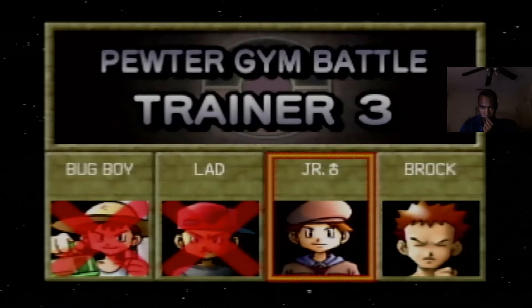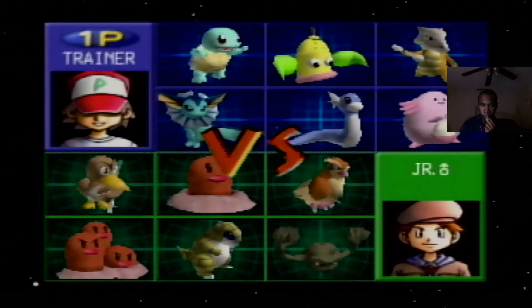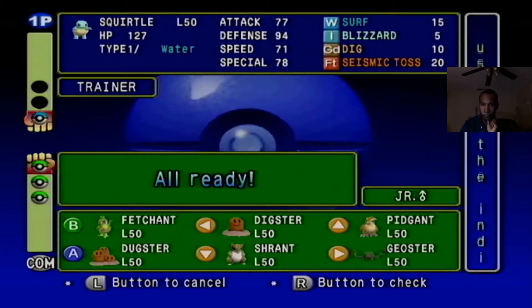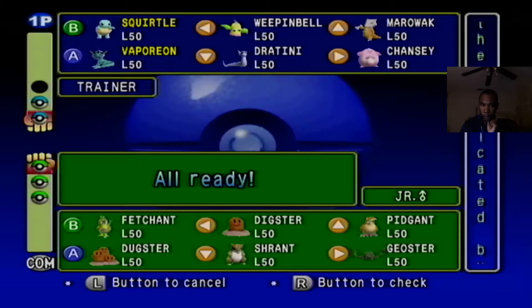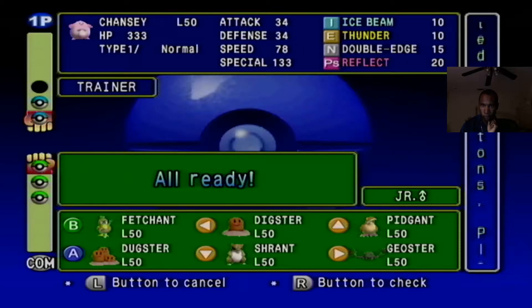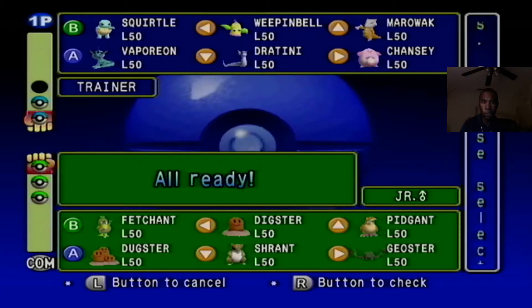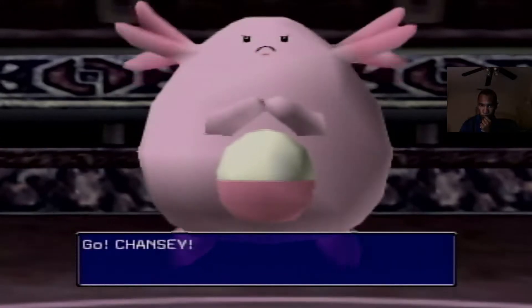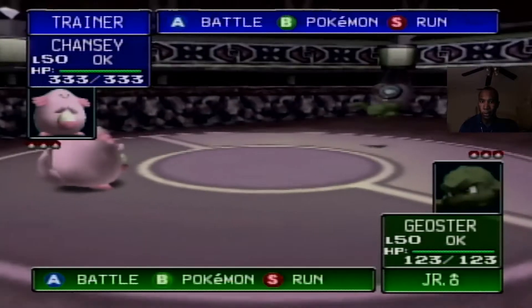All right junior trainer, what you got? He's got Diglett and Dugtrio, so four of these are ground types and the other two are flying. We're going to go with Vaporeon since we've at least got aurora beam, we can go for Squirtle, and actually I want to give Chansey a shot — I've never seen Chansey used in gym leader castle before. I've had Chansey in the lineup for the last two matches but never had to use it — let's use it this time.